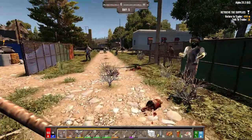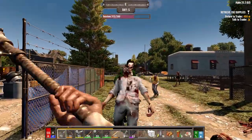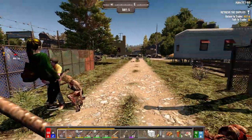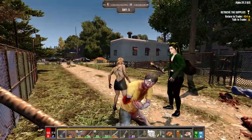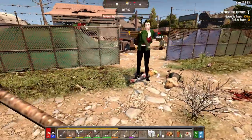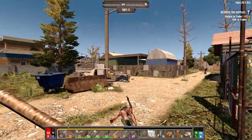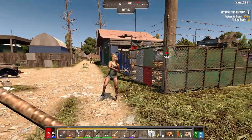Yeah, spear is like OP. Way better than the club in Darkness Falls, that's for sure. That explosion just freaked the crap out of me. Come on, lady, get down here. Okay, we got like four or five guys left? They just keep coming. Another guy down the alleyway here. There's a radiated guy in there.